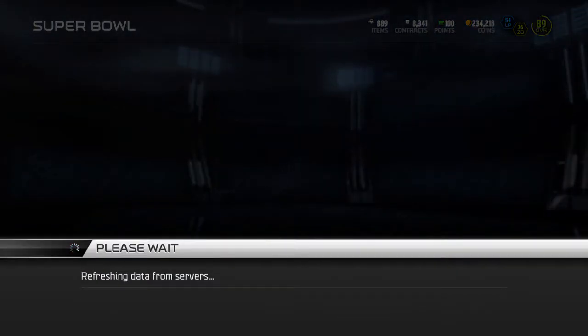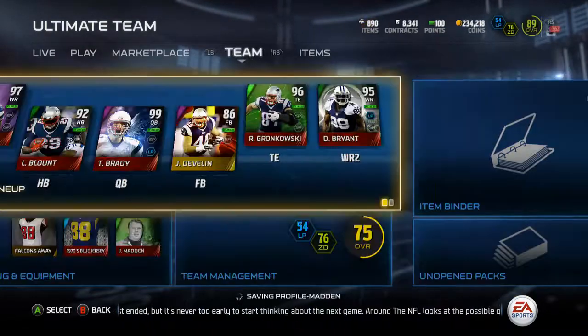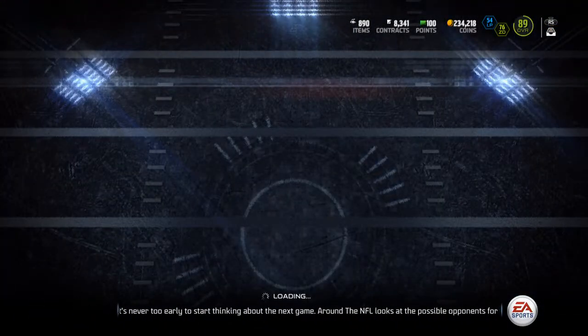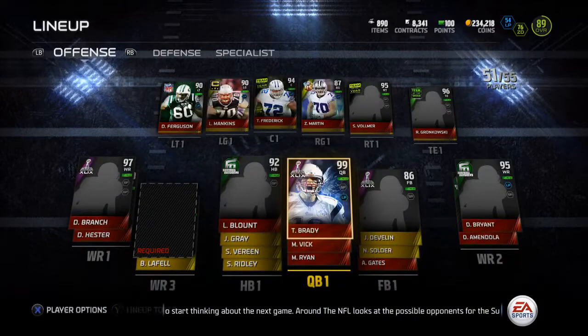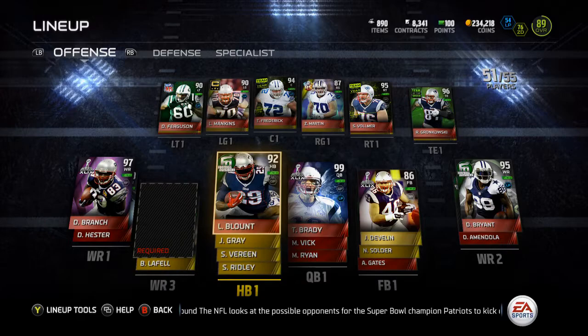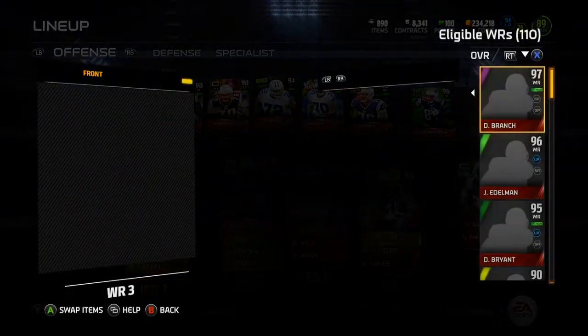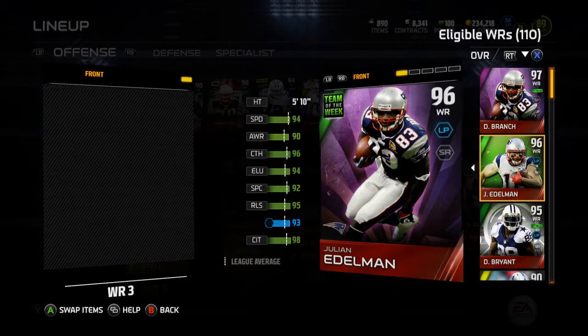We're going to throw him into the lineup. I'm trying to decide — do I want to keep Dez? Do I want to sell Dez and promote like LaFell or Amendola? I don't know. But for now, Dez is sticking on the team. Let's throw this Edelman in.